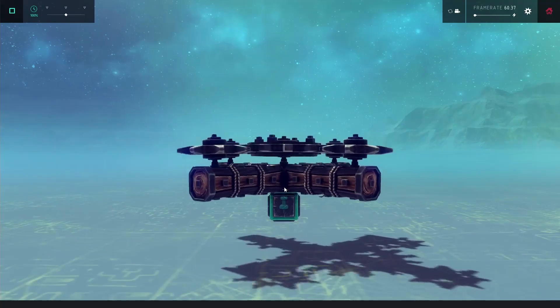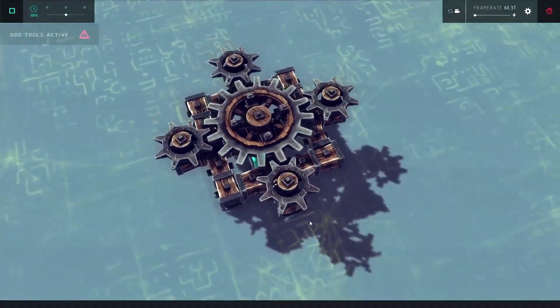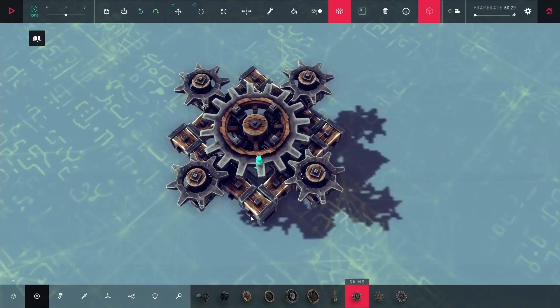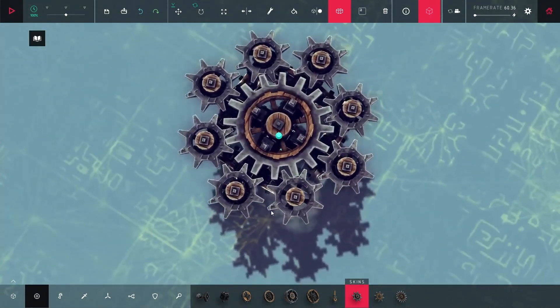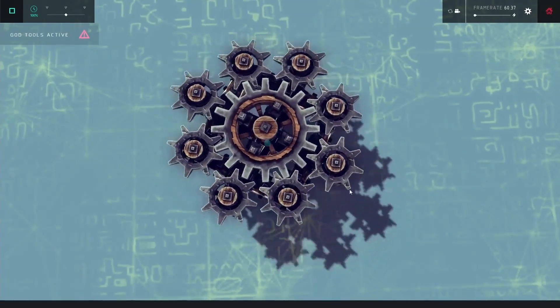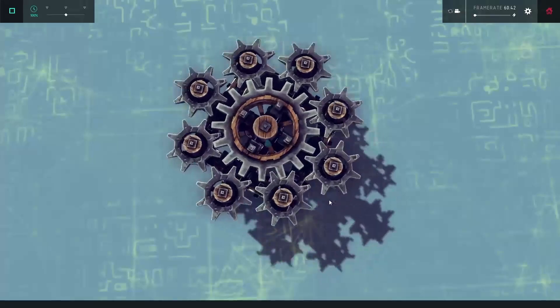To lock it all in place and create one big ring gear, I needed to add a few more wood pieces and then put down some more gears on the end of them. The idea is that the ring gear is going to be totally locked — none of the gears can rotate individually on the outside, and even the large gear, since it's meshed with all the gears on the outside, is totally locked in place.